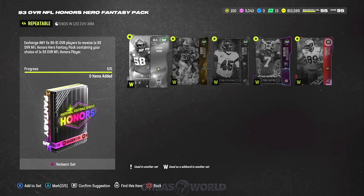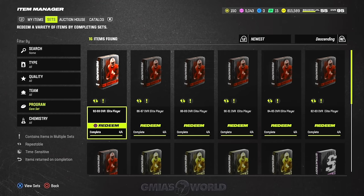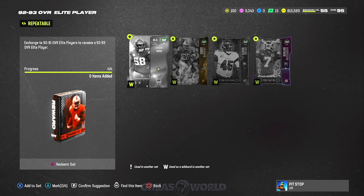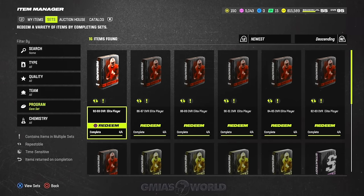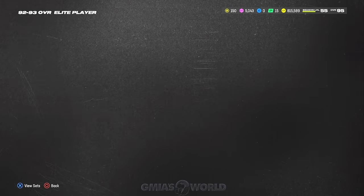The next way is to gamble a little bit inside of the core elite set. A lot of you guys really like this set, but what happens is if you use four 90s instead of five, the gamble in some cases will not pay off. So to use the extra one that guarantees the 93, I would lean towards that — that's what I would do. Those are my two favorite sets right now. If you guys have other suggestions about sets you find valuable, just let me know.